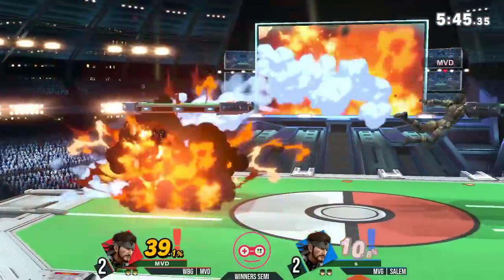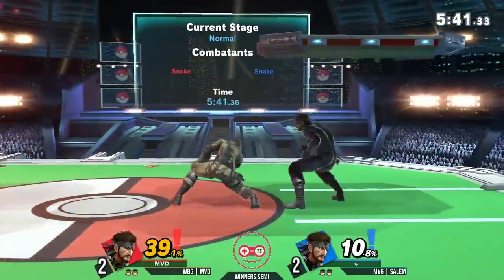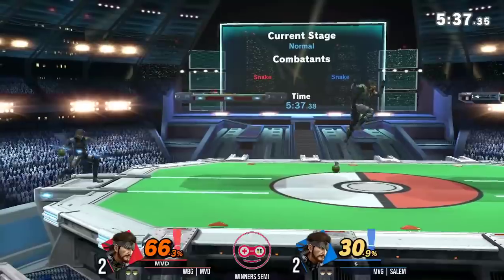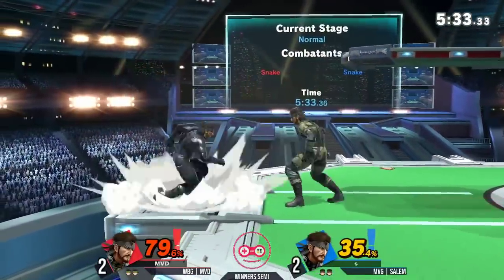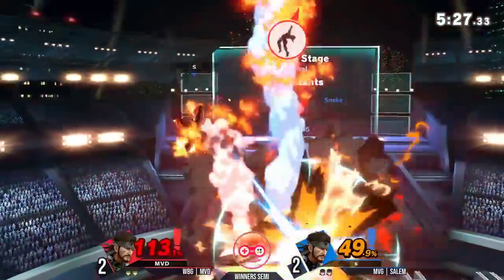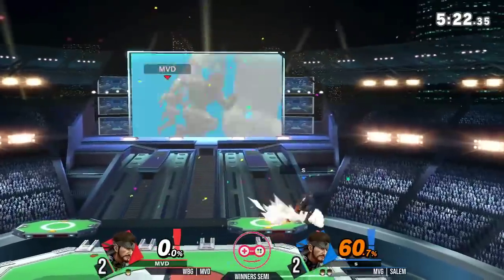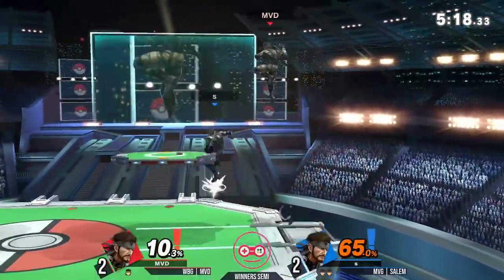This is dead even — game five, two stocks apiece. Consistent pressure here from Salem, 40 to 10 at the moment. F-tilt out of shield into the grenade as well. Between these two players, it's hard to say who is more familiar with a super high-pressure situation where you need to play perfectly. We've seen Salem win a Smash 4 tournament. But MVD, such a patented great Snake. But Salem, just as he comes down, finds that up tilt on MVD. And all of a sudden, MVD on his last stock of winner's.